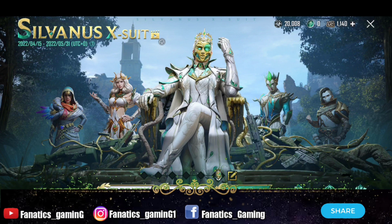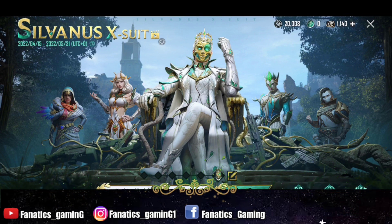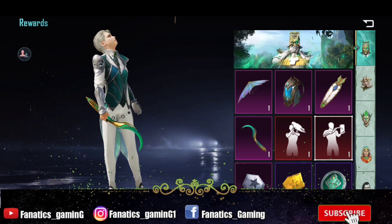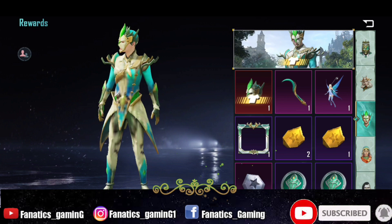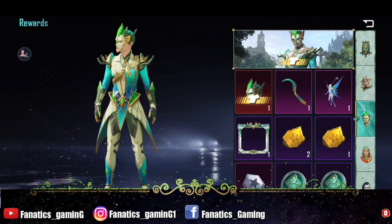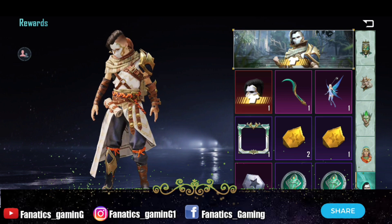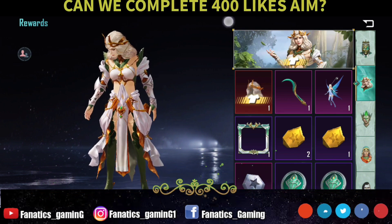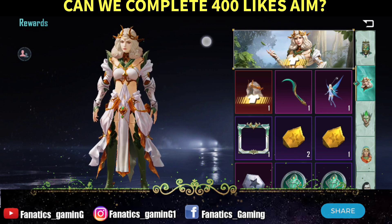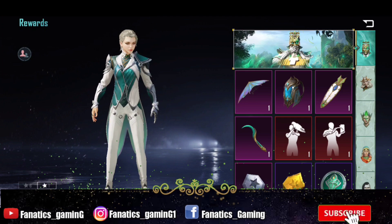Coming back to the main event in today's video, which is Silverous. With every spin you gain a luck point, and as you do 5 spins you will get 5 luck. After that you can select a particular crate from that particular crate.